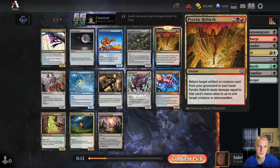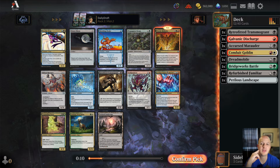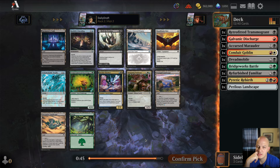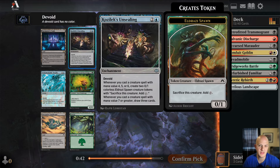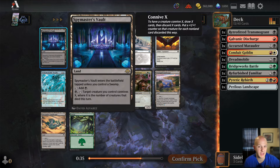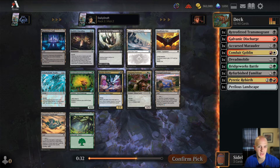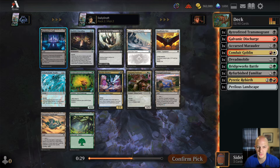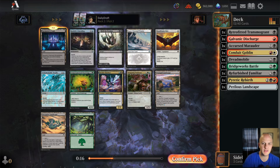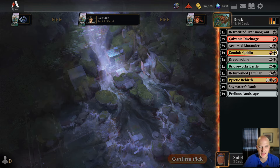As much as I don't really want to take a Pyretic Rebirth this early, I think I'll pass the Frog. There's a late Kozilek's Unsealing — pick three — but we're debating between Fell the Profane and Spymaster's Vault. We already have three Discharges for removal, and I think Spymaster's Vault is just a really good land — the best of that rare land cycle. I'd love a Fell the Profane, but I'm going to add to my land count with the Vault.